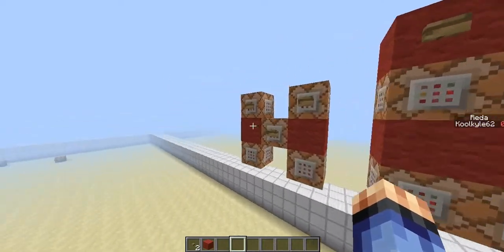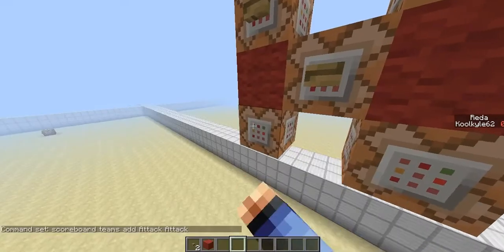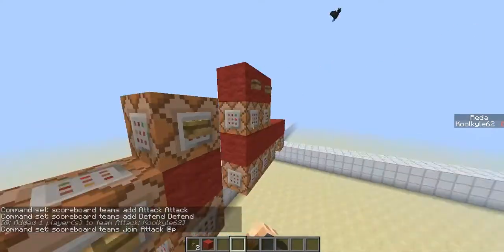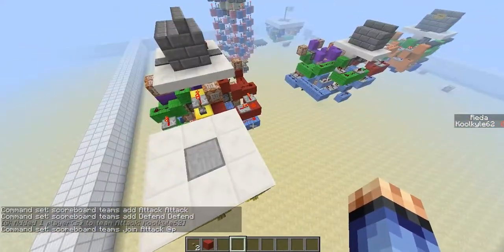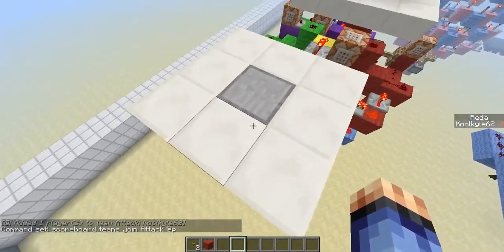Here's the list of commands. I have two teams: the attacking team and the defending team. I can put myself on the attacking team using this command. What the attacking team will do in a minigame is pick up the bomb — you just step on it.